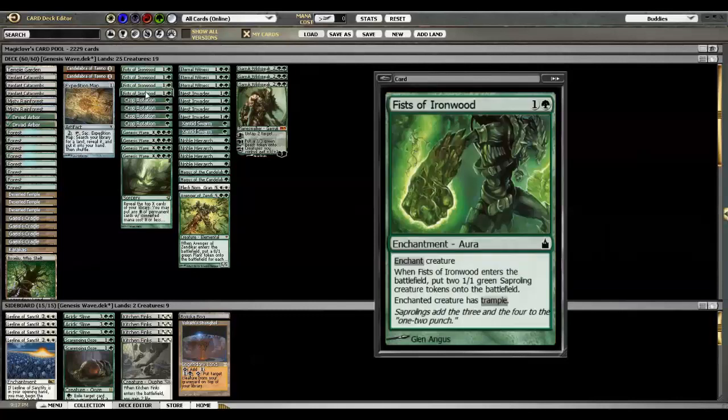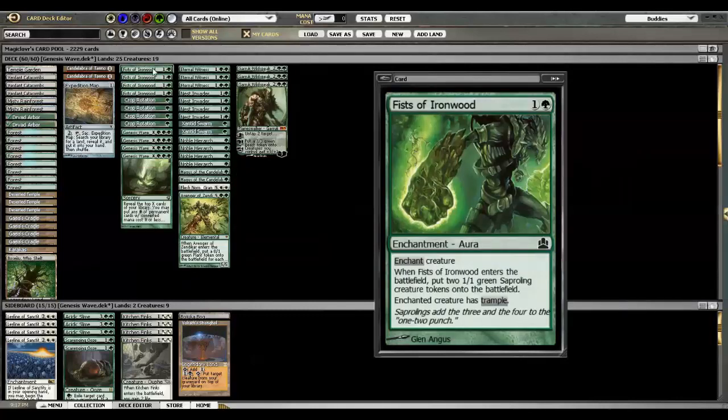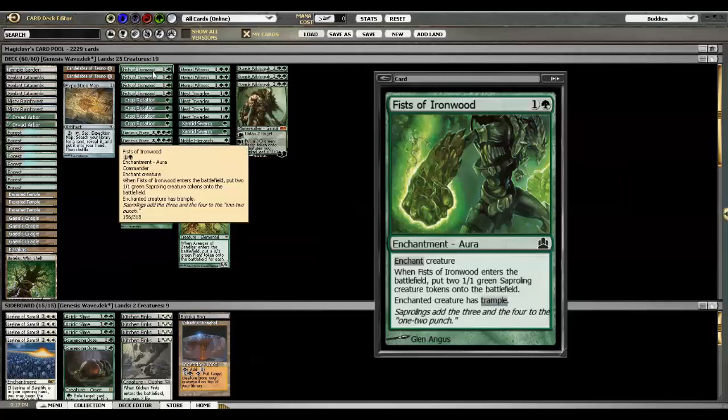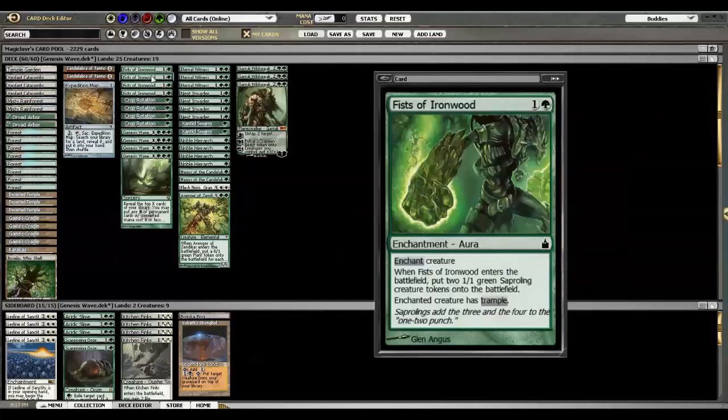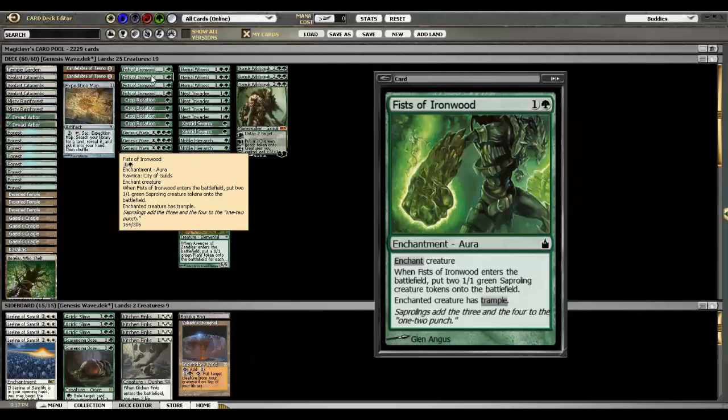Four Fist of Ironwoods, which at first looks like a very underpowered card, but it's in here for one specific reason: for one colorless and one green, it provides two creatures. Since creature count is the name of the game with this deck, it is a great two-drop for making sure you get two creatures for the Cradle count. The trample comes in handy once in a while, but more often than not I'm casting this on an opponent's creature so that if they want to kill the creature in response to deny me the tokens, they have to do it at least to their own creature.